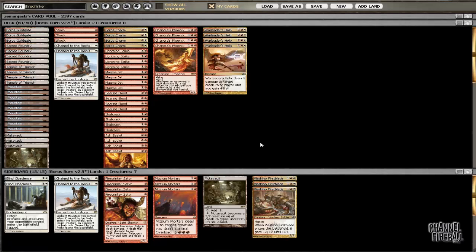The counter-argument is that Young Pyromancer is bad against Wrath, to which I say you're wrong, because the burn spells are going to have to go at my opponent anyway. The value is free, and if my board gets Wrathed, I only invested one card — the Young Pyromancer. All the 1/1 tokens were free value. I also have access to 4 Boros Charms, so if I have a board of 3 or 4 tokens plus a Young Pyromancer and my opponent's big play is Supreme Verdict, and I have the Boros Charm, I probably just win instantly. Wrath is not really an issue at all.